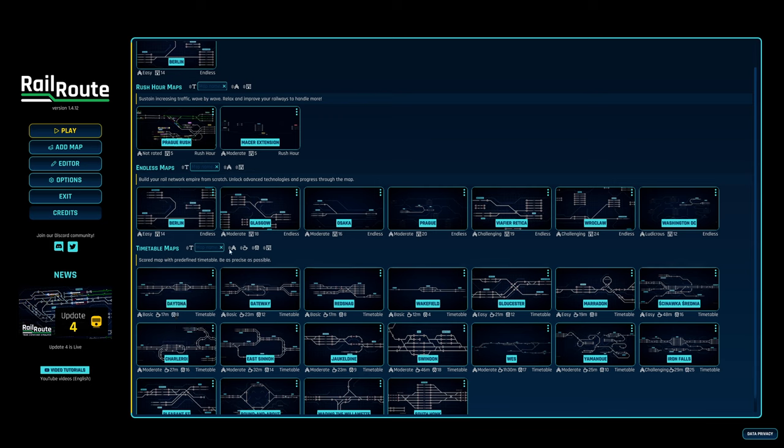The difficulty level is listed down here. I'm not going to go for Ludicrous - I'm going to go for Berlin, that's probably my level. There are 14 possible stations; we don't have access to those right away but we can build there eventually. Let's go ahead and pick Berlin.